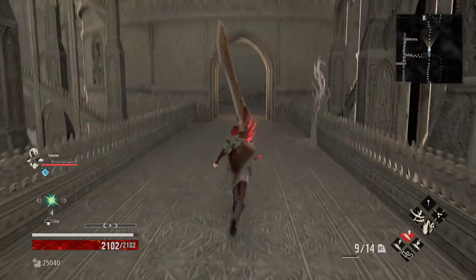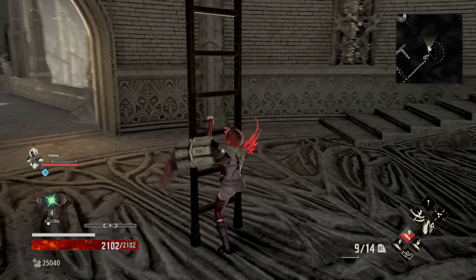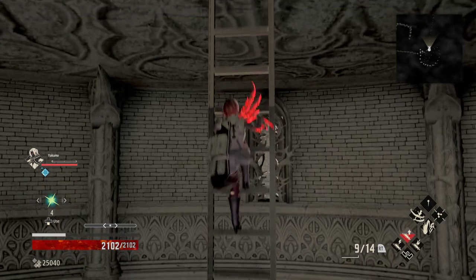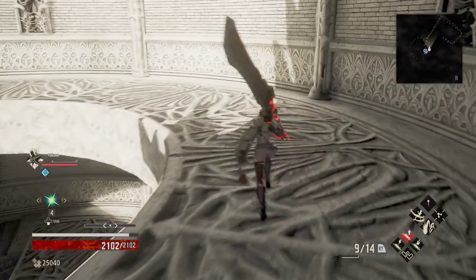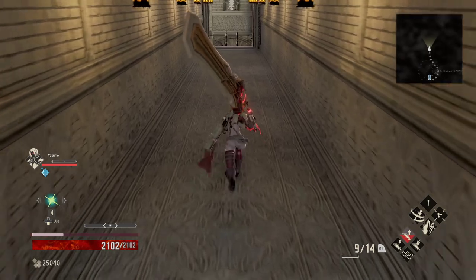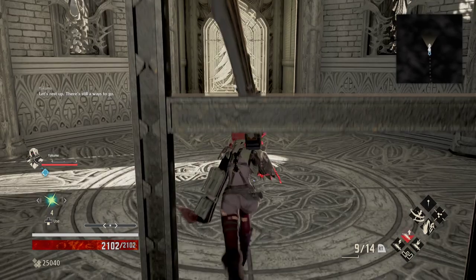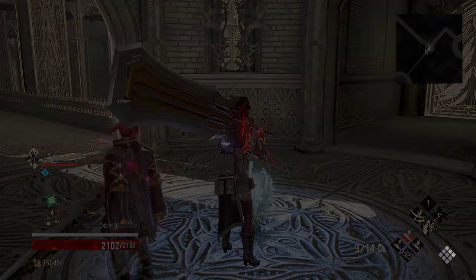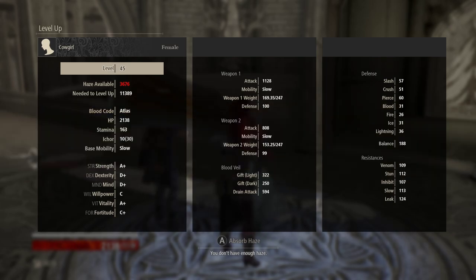Drop down here and we're going to take the ladder up and run over this way. Keep your eyes open on the way down. We are now at the gated room. These golden doors get opened up a little bit later into the story — there are two of them here in the cathedral area. Just remember where we are at.